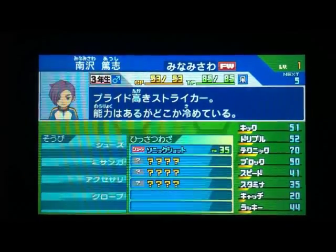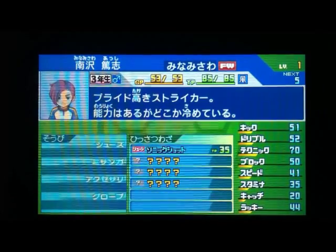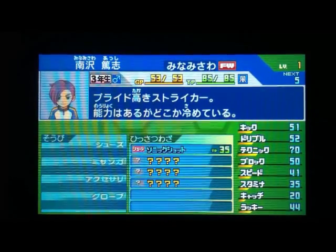Let's take a look at his moveset. He's got Sonic Shot at level 1. Let's take a look at Minamisawa's moveset: level 1, Sonic Shot; level 15, Kick Plus 10; level 24, Claymore; and level 35, Eternal Blizzard.